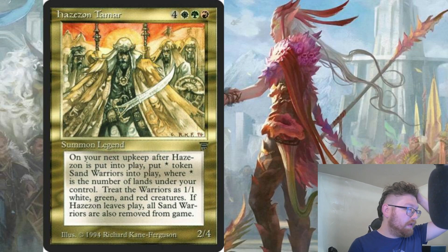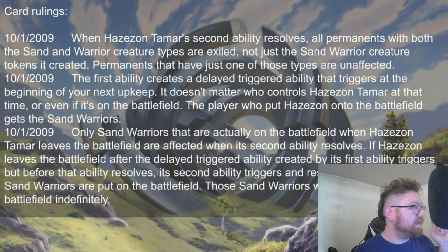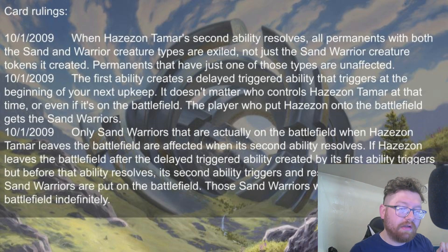When Hazazon's second ability resolves, all permanents with both the sand and warrior creature types are exiled — not just sand warrior creature tokens it created. Permanents that have just one of those types are unaffected. So if you have just a warrior creature, thankfully anything that's just a warrior will stay. Anything that is a sand and warrior does get exiled, and I think that's referring to the name of the token being 'sand warrior,' not just the creature type.